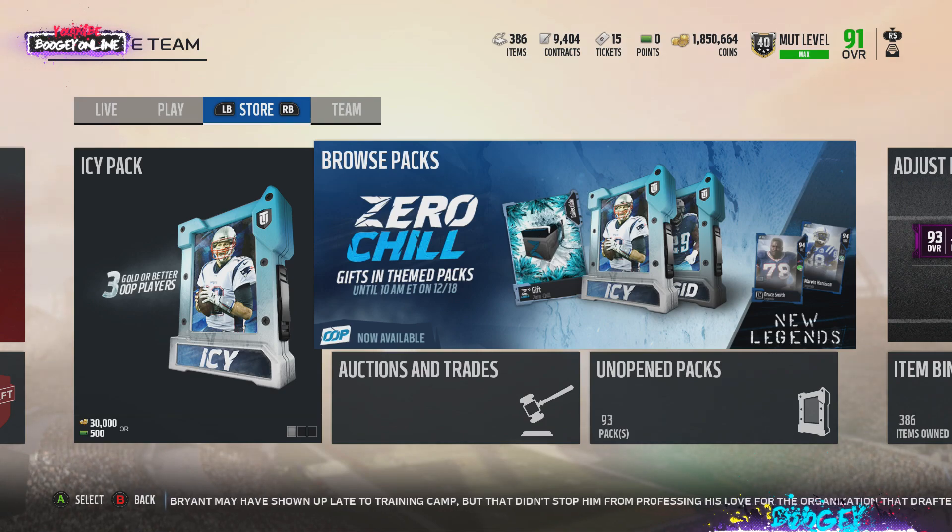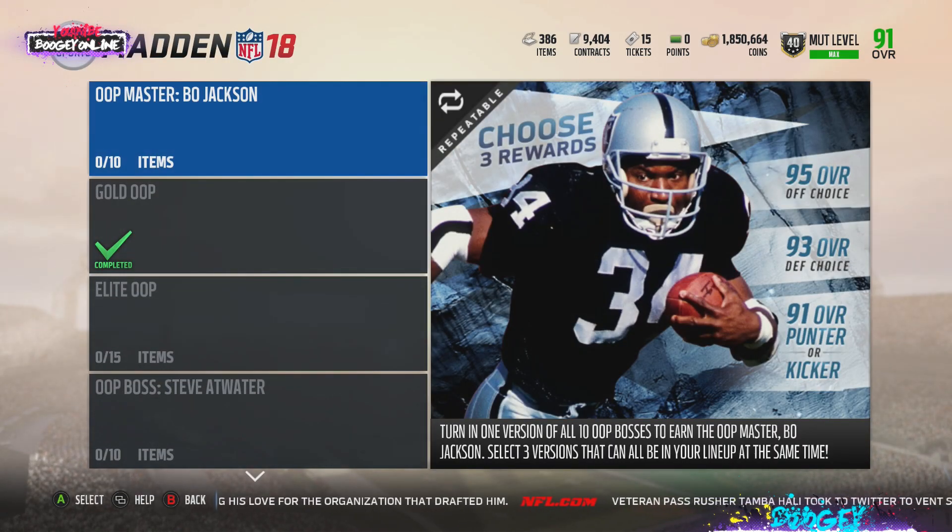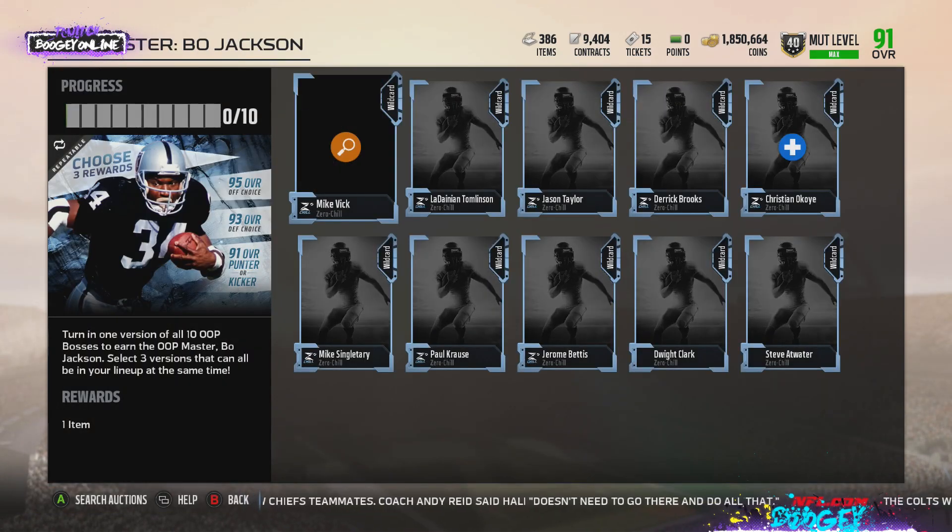We got new legends — Bruce Smith and Marvin Harrison. Marvin Harrison is a pretty good wide receiver; I like that route running. Bruce Smith is a beast — 90s stats, he should get off blocks easy and get to the quarterback. Now the focus of Zero Chill is completing to get Bo Jackson. When you complete this Bo Jackson, you don't just get one — you get three Bo Jacksons. You get your choice of any offensive Bo Jackson anywhere on your team, your choice of a defensive Bo Jackson, and they all have various stats depending on where they play better.